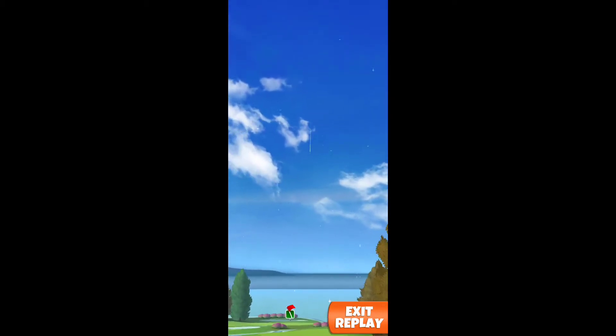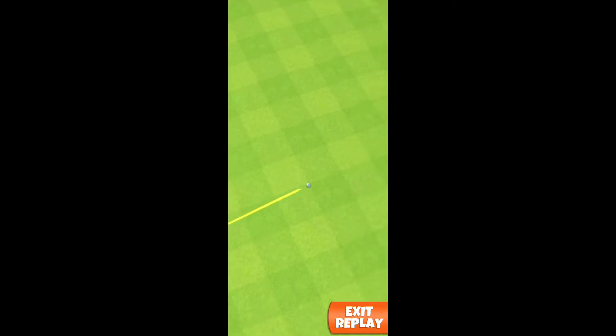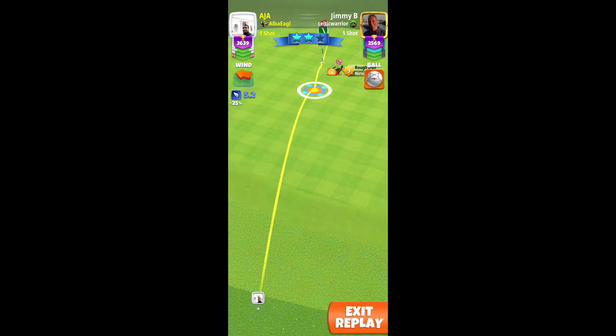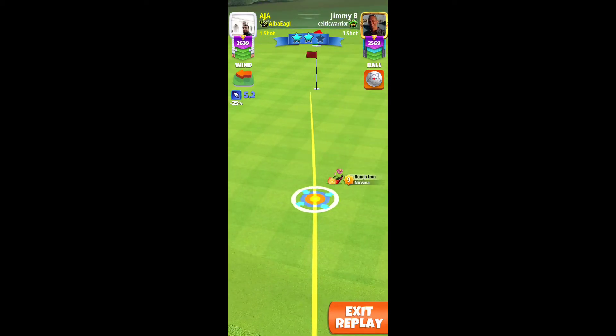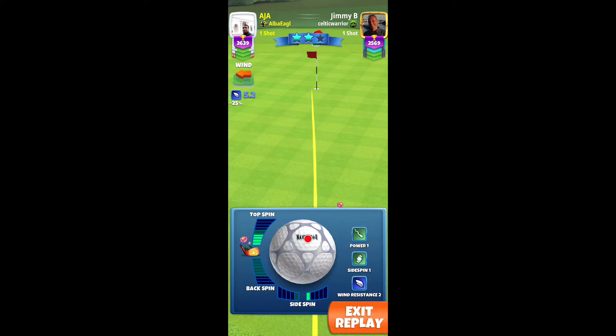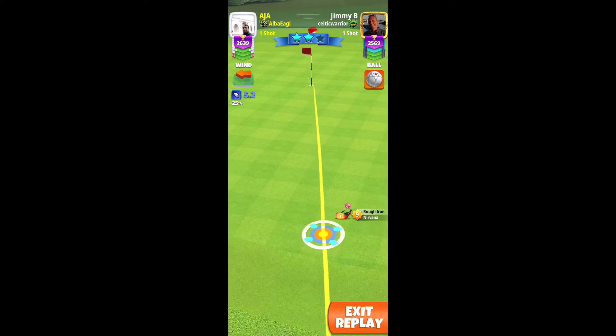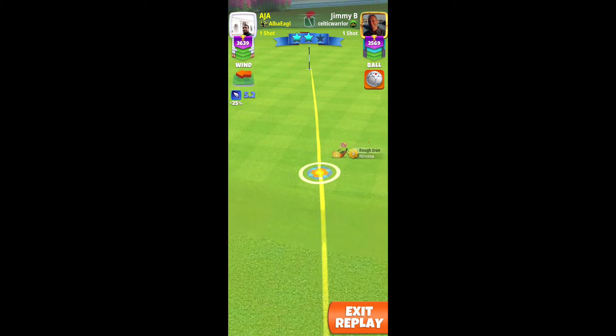I take the shot, let's see where the ball is going. First drop, second drop — it's rough. Oh no, the ball is going to the rough. Sorry folks, never mind. I am going to try for eagle here, and if I want minus two points then I have to take a perfect shot, otherwise it is not possible.